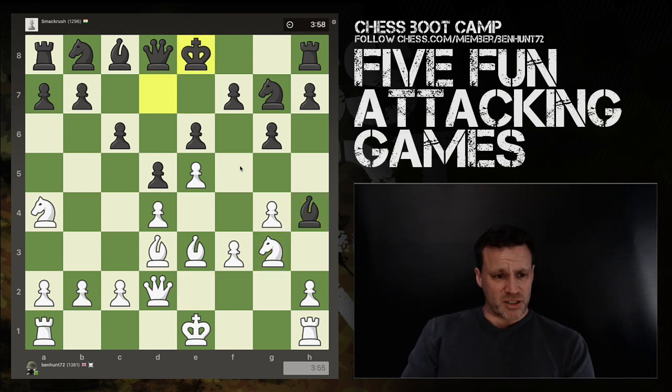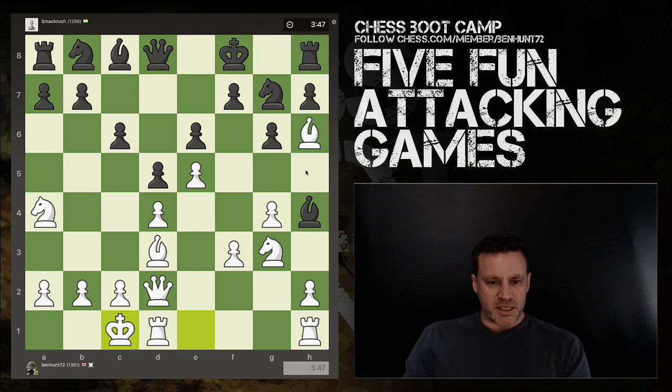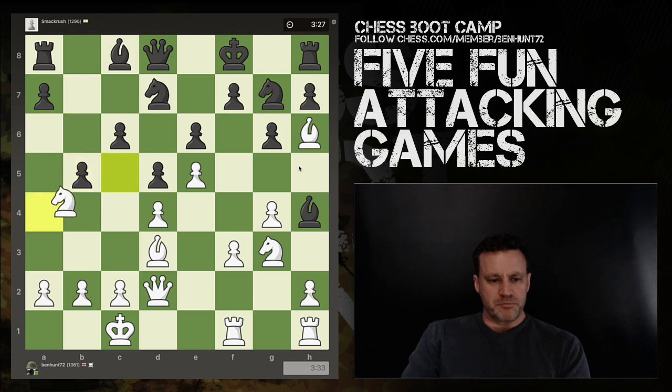I block with the knight, king goes back to e8 — must have been a mouse slip. Now it's time to go in for the kill. He can't castle, he's going to have to move his king to defend the knight because the knight has no squares — it can't go there, there, there, or there. So either the king or rook has to defend. He moves his king, which means this knight is pinned. I castle and line up my rooks on these files — use the f, g, and h files to bust him open. Rook to f1, lining up with the king. Stick my knight into a nice pocket and we trade off knights.